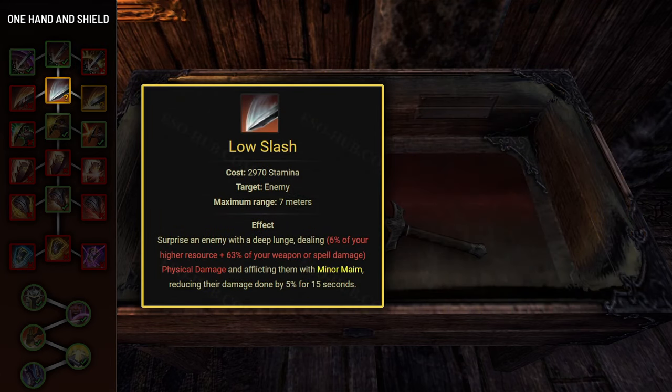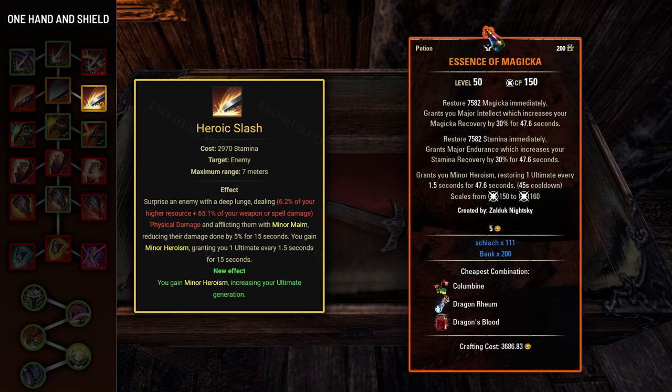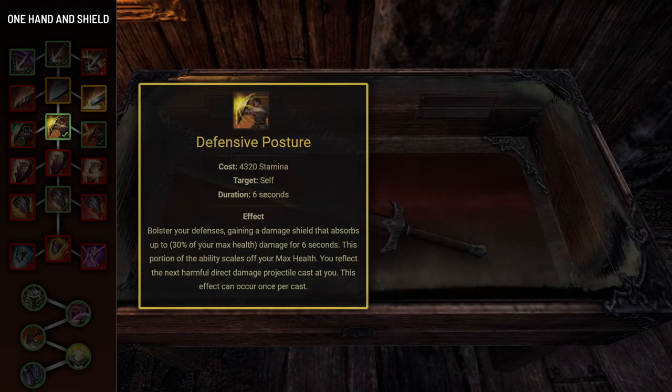Next skill is Low Slash. The base skill only provides Minor Maim, which can easily be obtained from other sources. However, its morph Heroic Slash is much more valuable — it applies Minor Maim but also provides Minor Heroism for 15 seconds, allowing you to gain 10 ultimate per cast and cast your ultimate more frequently. In practice you won't often be able to fit it into your skill setup. You can also craft potions that provide Minor Heroism with 100% uptime, but they require ingredients that drop from dragons, making them extremely expensive — around 5000 gold per potion on PC EU.